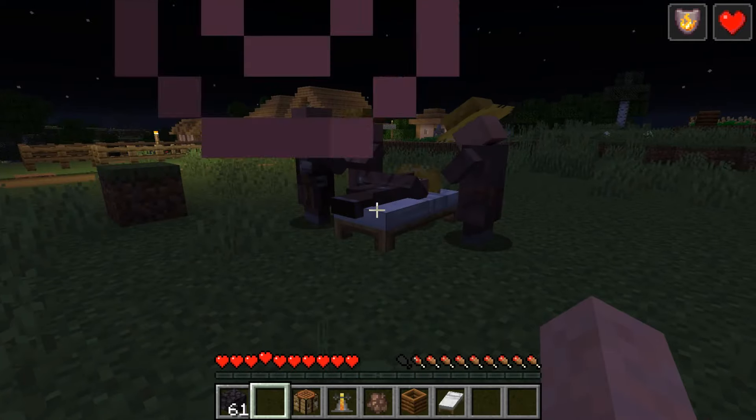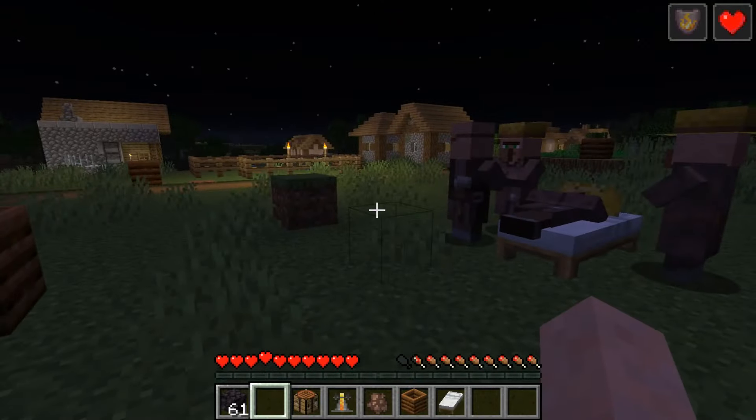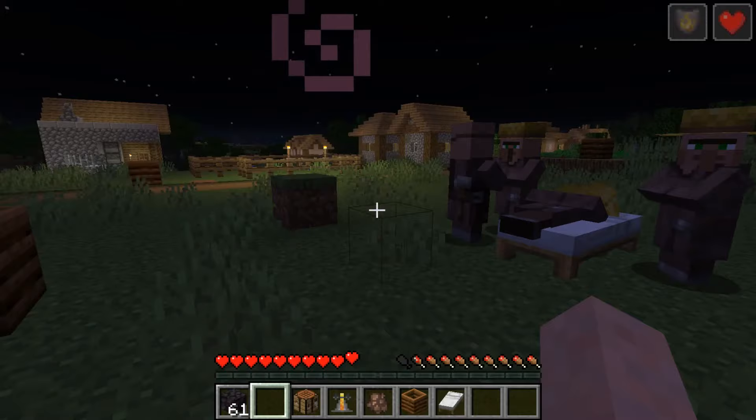This will make exploring in the nether a lot easier, because if you have a totem of undying in your hand and you just fall in lava suddenly, you won't die because you get fire resistance, and then that's enough time to get out of the lava.